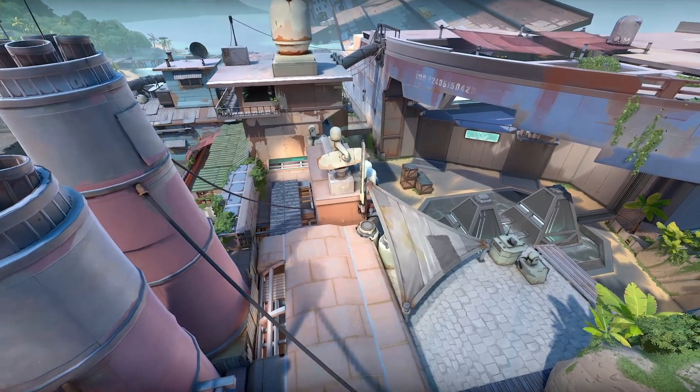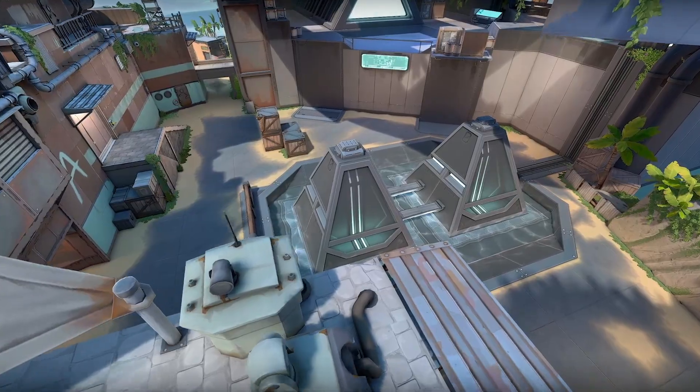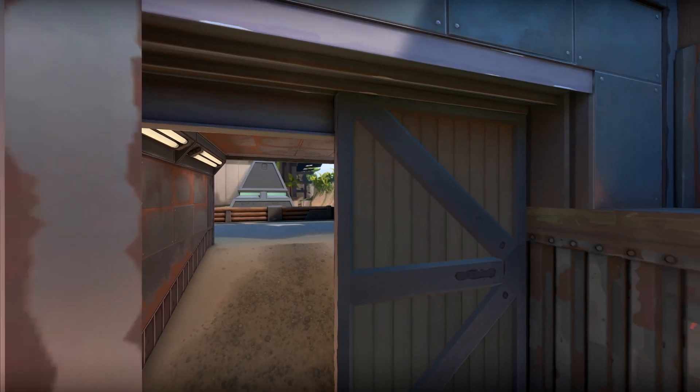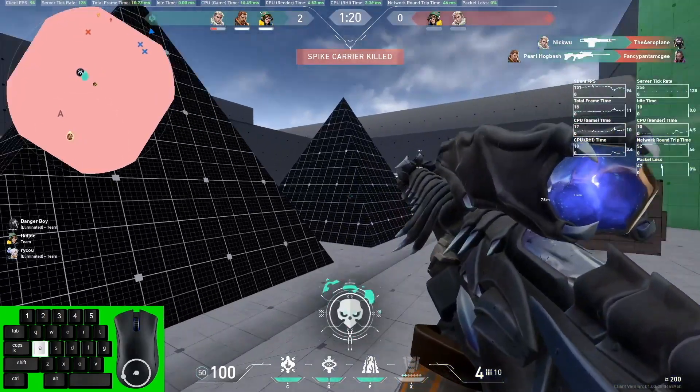We actually had an old prototype map that had a pyramid on it. We ended up trashing that map, but the pyramid had some really cool gameplay around it that we were enjoying. For A site, it's like two pyramids are better than one — drop them in a giant square and see what happens. As the site shifted around, the size got reduced, cover shifted, that half wall between double doors and the pyramids emerged. The wood doors used to not exist — you had this super long head-peek fight all the way to mid crates. But the pyramids never really changed; they were just this constant that had great gameplay from the get go.